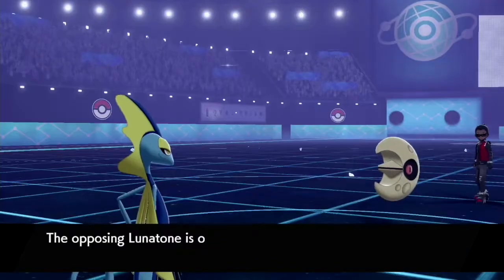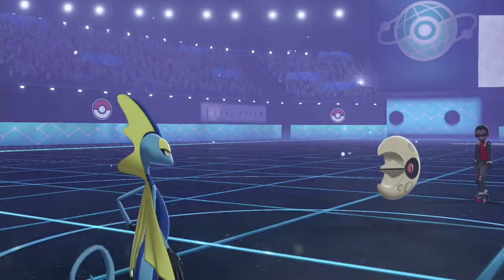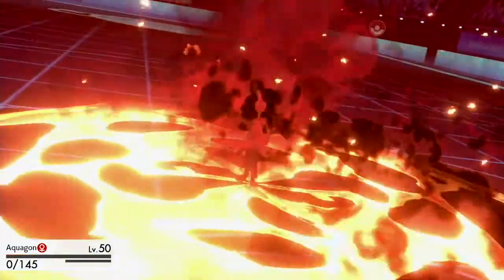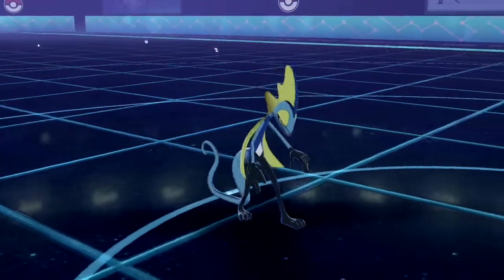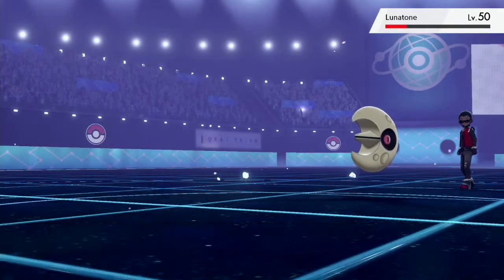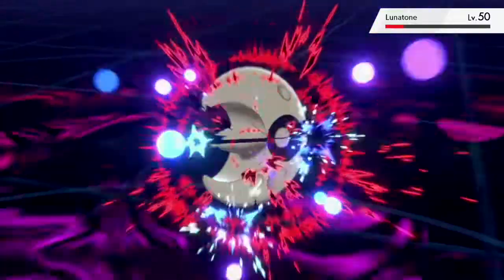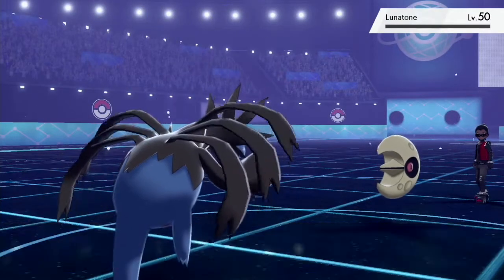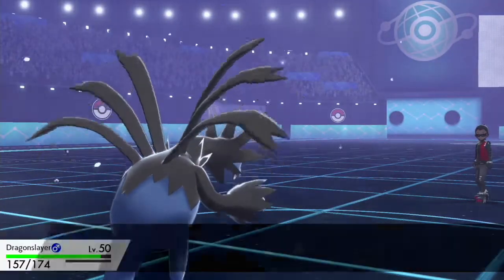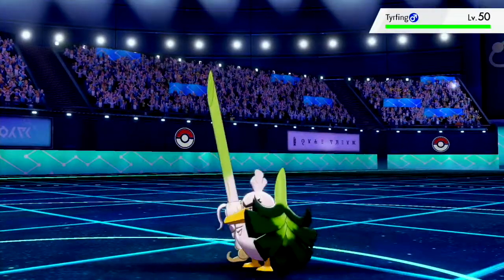Necroceva reveals the Meteor Beam plus Power Herb combination on Lunatone. And after seeing this in action, I knew I had to breed one of those — you'll expect to see a Meteor Beam set in the foreseeable future, it's a really fun set. We lose Inteleon, but that's okay because I go into my Nasty Plot Hydreigon. I don't end up using Nasty Plot in this fight, but I am able to use Dark Pulse and smack Lunatone real hard. We knock out Rotom — wait, we knock out Lunatone.